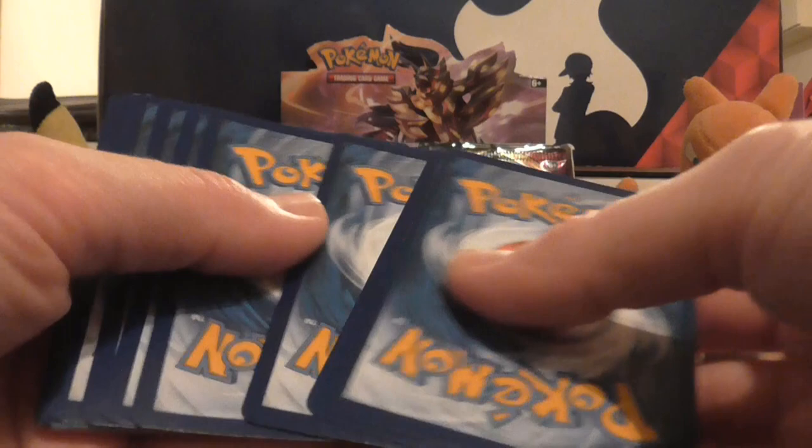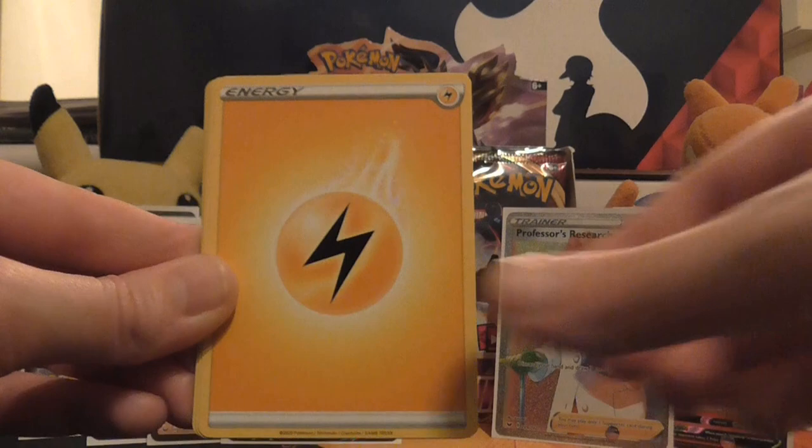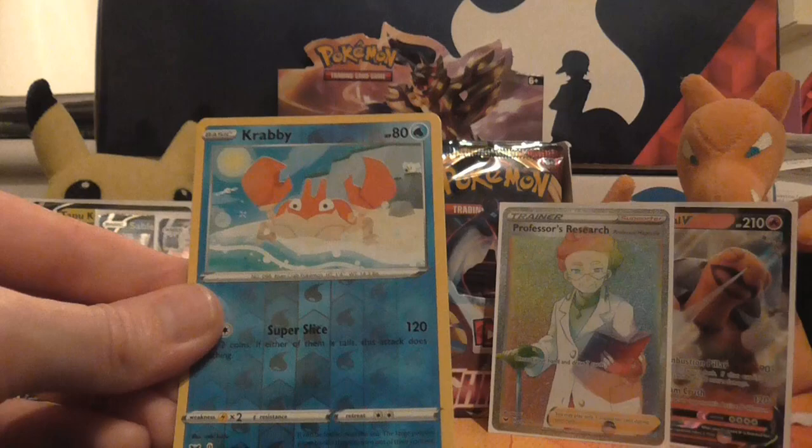So we've got Ferroseed, Goldeen, Joltik, Roselia, Silicobra, Lightning Energy, Dubwool, Dugtrio, Switch, reverse holo of Krabby, and the rare is a non-holo Thievul. This looks like some kind of fox.